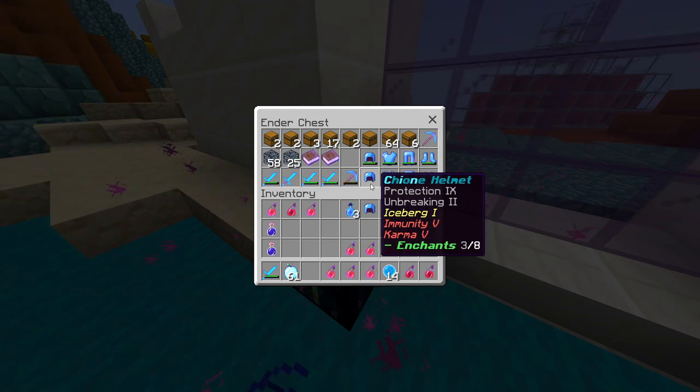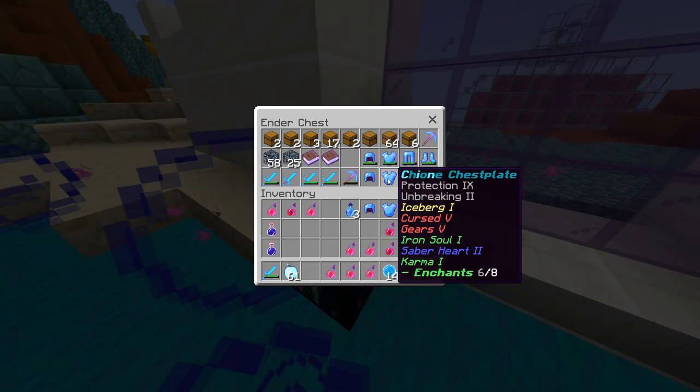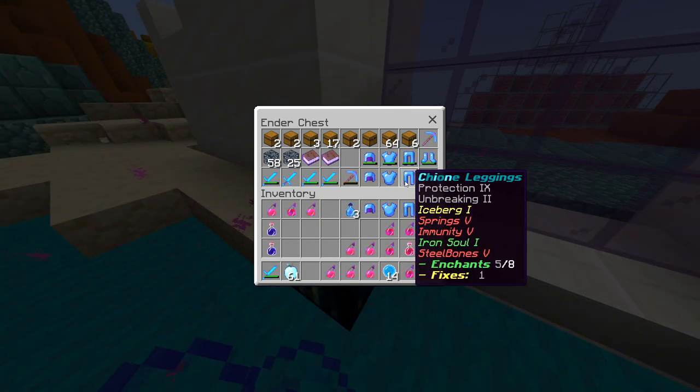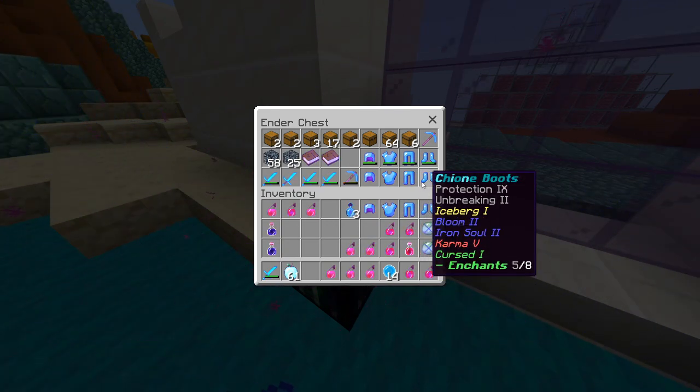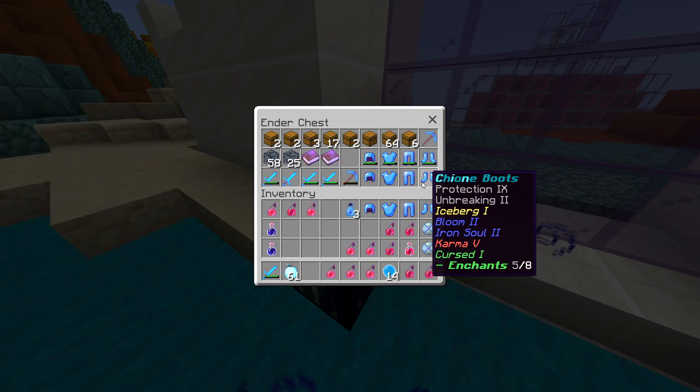I've got a Shion Helmet with Immunity 5 and Karma 5. The chest plate has Cursed 5, Gears 5, Iron Soul 1, Saber Heart 2, and Karma 1. The leggings have Steel Bones 5, Immunity 5, Springs 5, and Iron Soul 1. The boots have Bloom 2, Iron Soul 2, Karma 5, and Cursed 2. So it's one of the better sets you can get in the game.